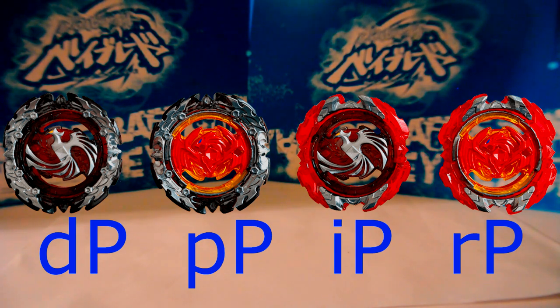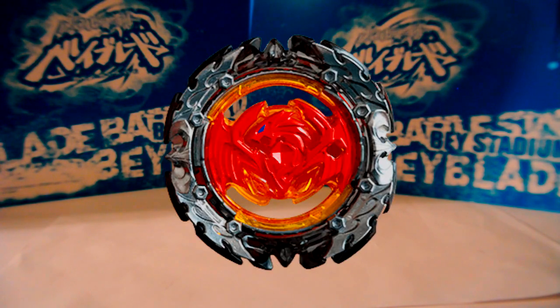Before the release of things like Judgment and Zwei, PerfectPhoenix outweighed most of its competition by at least 7 or 8 grams — like Hill Salamanders at 22, Dead Hades at 22 — but things like Archer Hercules during Orb Aegis and Cho-Z Spriggan are like 19, so that's a whole 10 gram weight advantage over them.